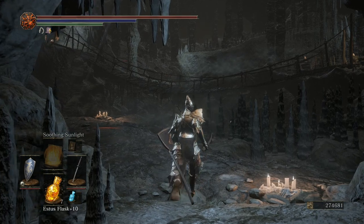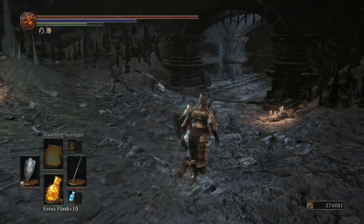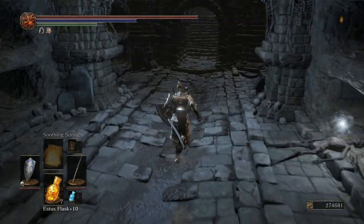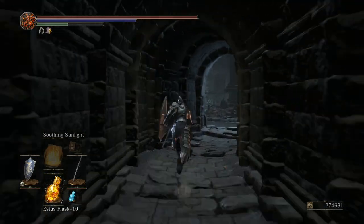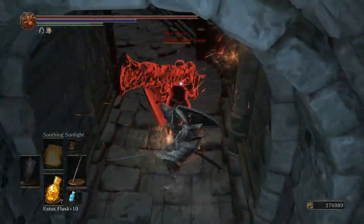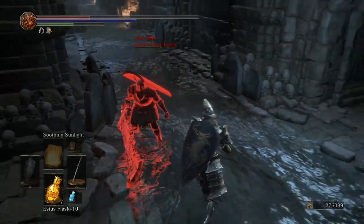Continue on through the catacombs until you get to this area before the bridge. Be in Ember Form, and do this before you kill High Lord Wolnir. Open the gate and move through the corridor — this is to summon Knightslayer Tsorig. You will be invaded by Tsorig, and after he makes you cry for a bit, muster up the power to kill him so we can summon him later on.